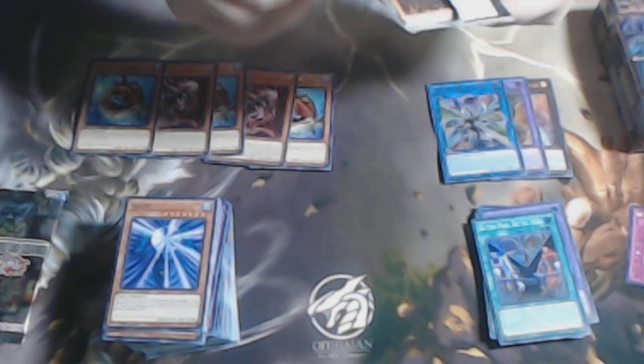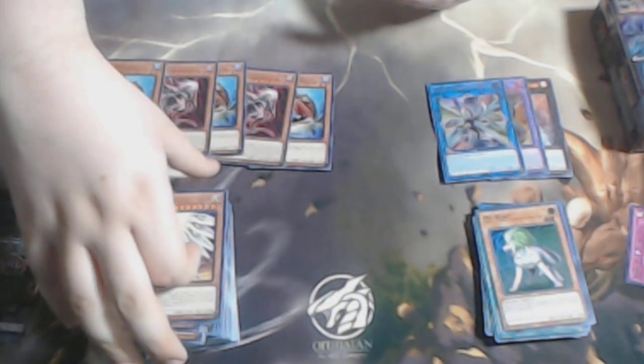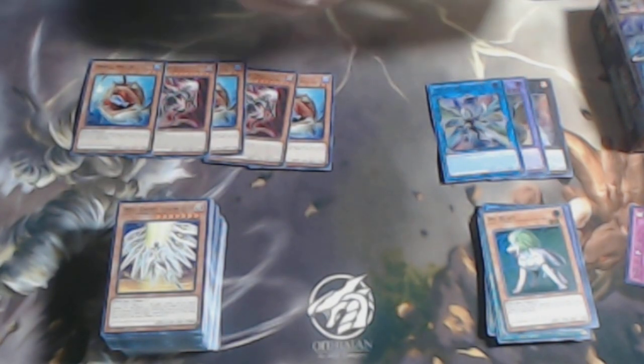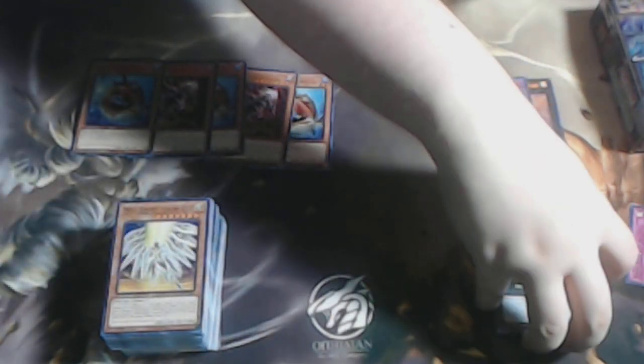We have Cybeast — kind of very late on that, this could have been in an OTS pack so people would have them as a super or common. Same for Wind-Up Kitten — it could have been a super or common. And we have Aziel the Sylvan High Protector.